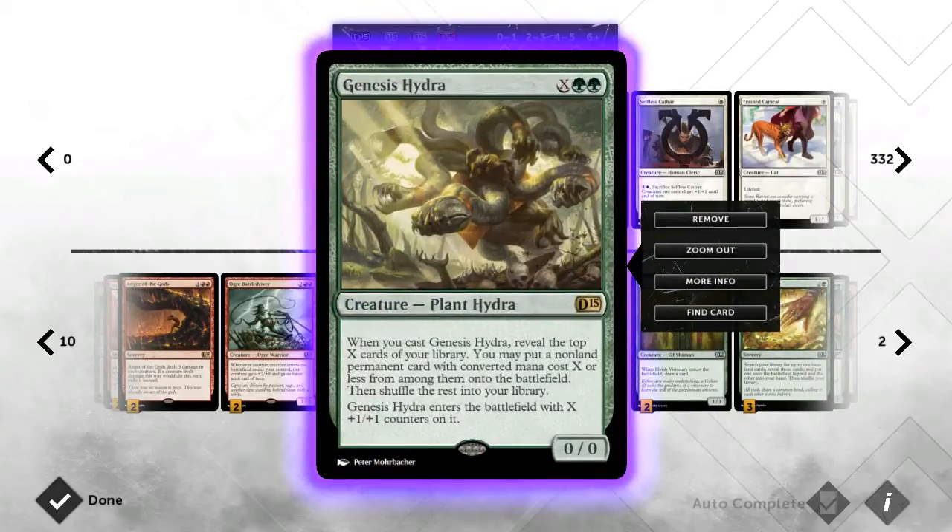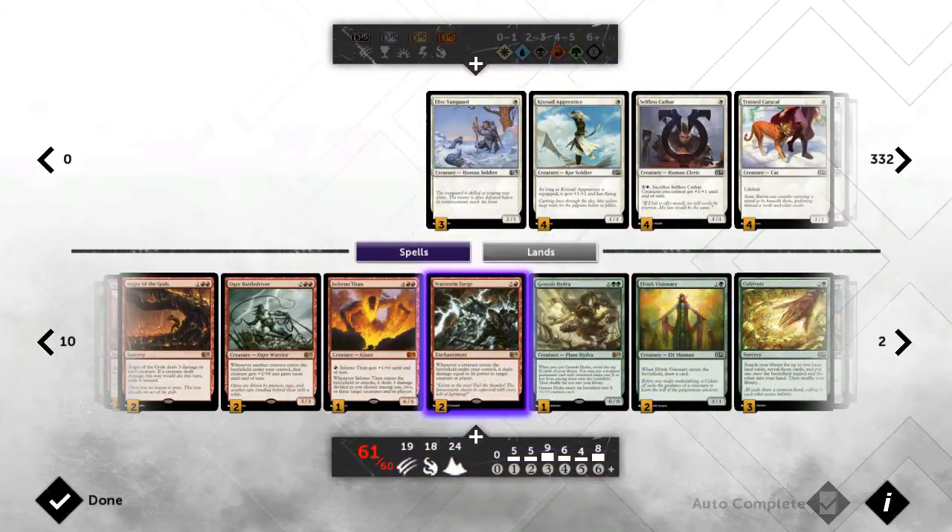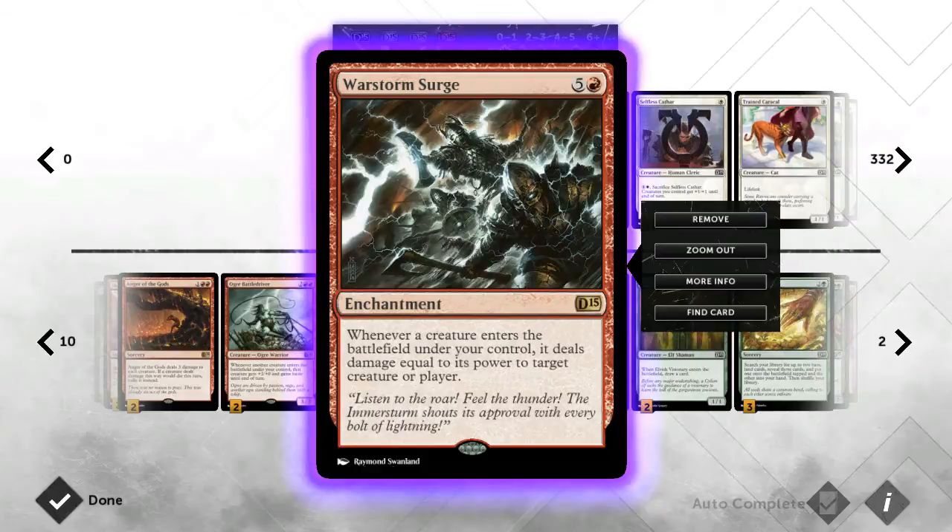Then we have the main card — War Storm Surge. War Storm Surge is obviously the reason I built the deck. Whenever a creature enters the battlefield, it deals damage equal to that creature's power. That can end a game fairly fast if you've got enough bombs in your hand. It can also clear out little creatures with your smaller creatures — it's a fantastic card.